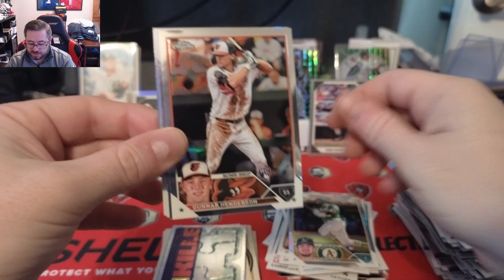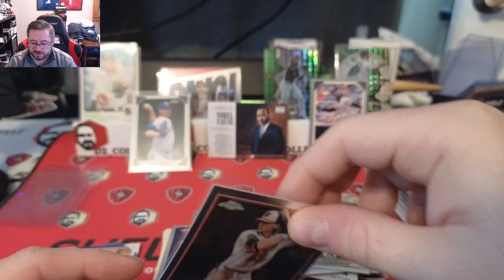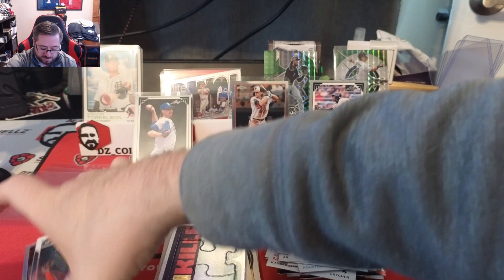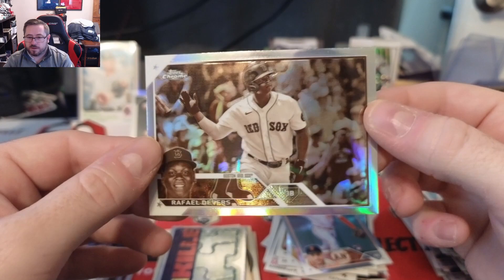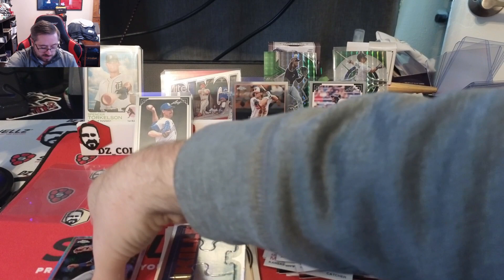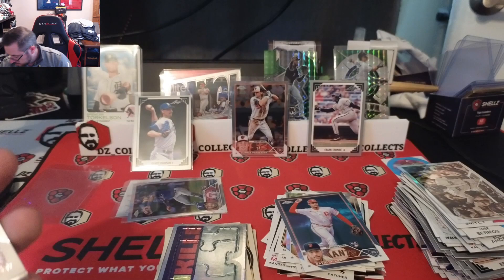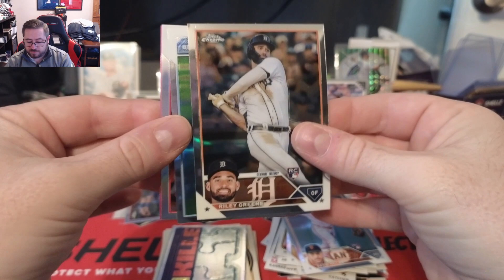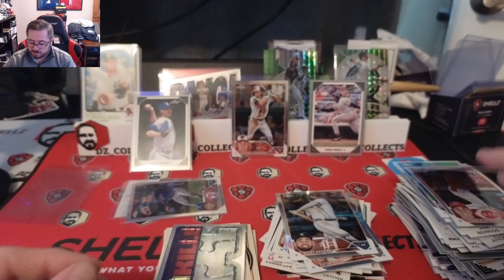Three Chrome packs to end it — let's hit a buyback banger or something, that would be real nice. Pack one: Shea Langeliers rookie, and Gunnar Henderson rookie card — let's go, love to see that! Put it front and center. Pack two: David Villar rookie, a prism rookie of Ezekiel Duran — sleeve that up — and a sepia Rafael Devers from the Red Sox. Pack three: Gunnar rookie again, pink parallel of Mike Yastrzemski, Riley Green rookie, Matt Chapman, Tyler Stephenson, and Jock Peterson pink with print lines — unfortunate.